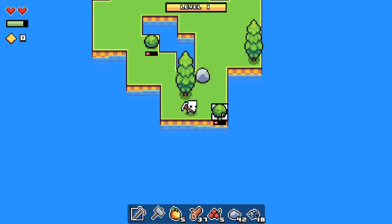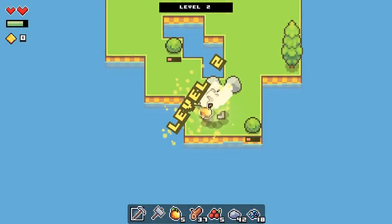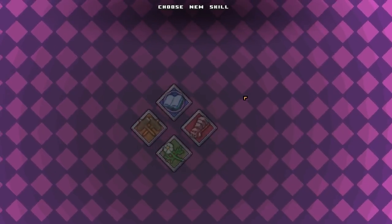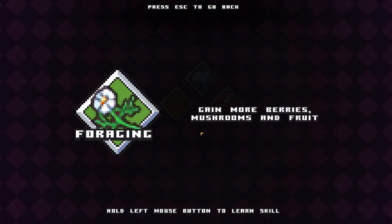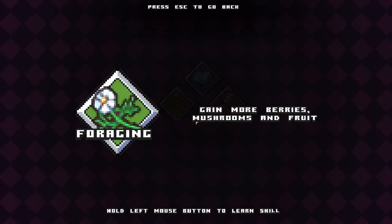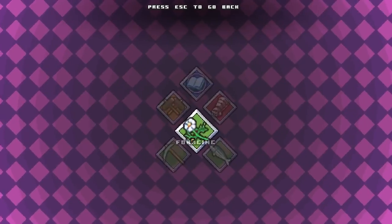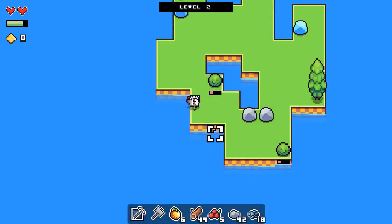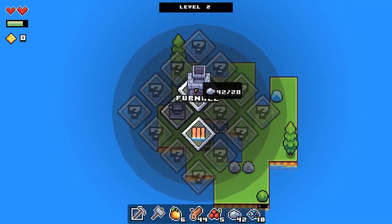I'm not completely tonking those bushes because apparently they do actually grow back. And I've also been rather irritatingly given a starting island — this is procedurally generated — which has got a really horrible lake in the middle of it. I'm going to upgrade my foraging now I'm at level two: gain more berries, mushrooms and fruit. I've now got 42 stones, so I'm actually going to start doing some building, build a little furnace.